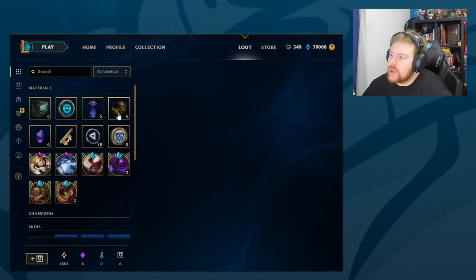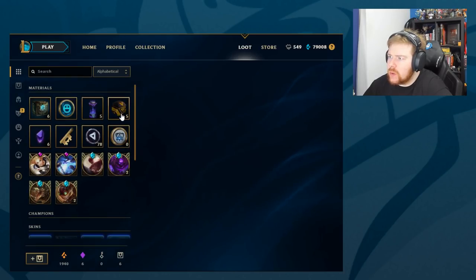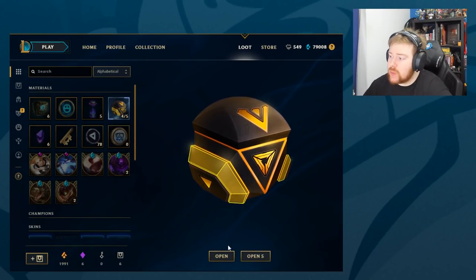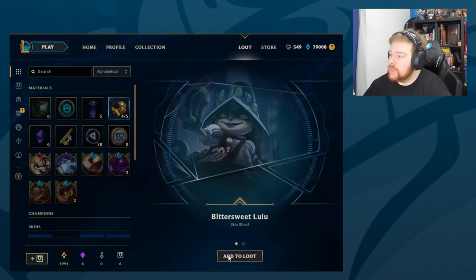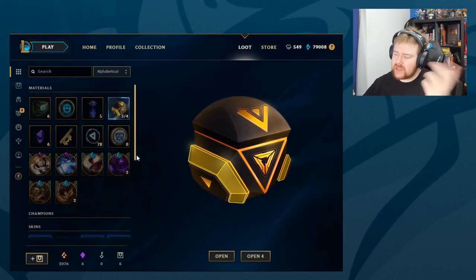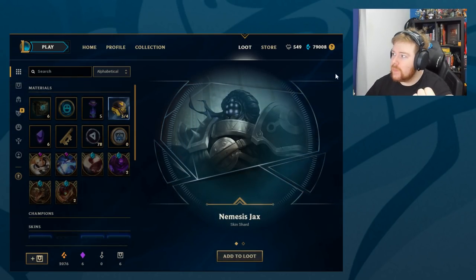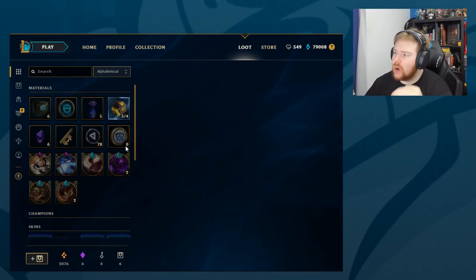Heartseeker Varus and 90 Orange. Next few - Battle Bunny Kayle, 50 Orange. So obviously Orange Essence is what you now purchase skin stuff with. The Blue Essence up here is what you purchase Champions with. And obviously I had 350,000 Blue Essence when the whole system happened - I did that video. But obviously I bought Eternum - I bought the 100,000 Summoner Icon and stuff like that, because I've got nothing else to use them for. Nemesis Jax and Orange.